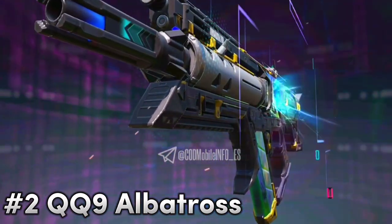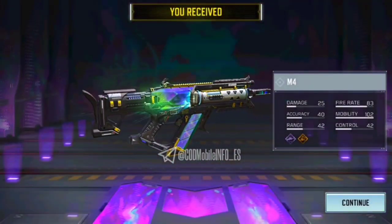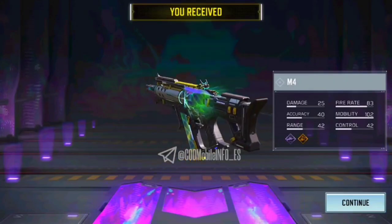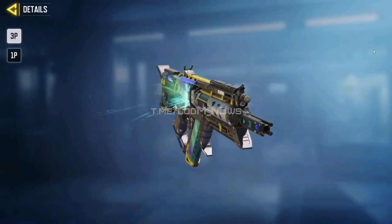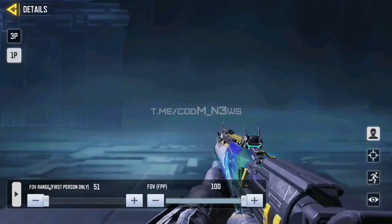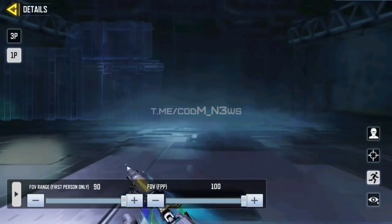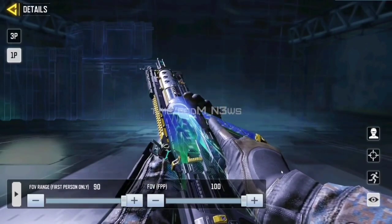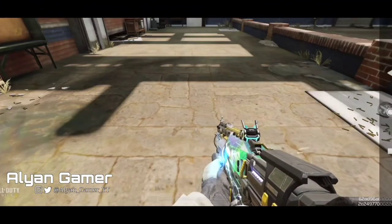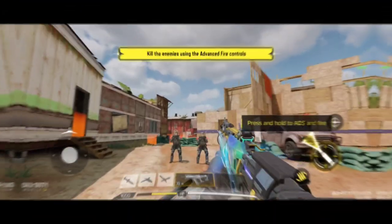The second spot goes to QQ9 Albatross. We have many QQ9 legendary options in the game, but this is the best QQ9 skin so far, no cap. COD Mobile completely changed the look of QQ9 — it looks like an assault rifle, but it's an SMG and it's very beautiful. The iron sight is really amazing, and on top of that the kill effect is the best compared to other QQ9 skins like Meltdown, Sigrun, or Moonlight. Here is the weapon inspection — admire the beauty. The kill effect feels like this weapon is going to rip your enemies apart.